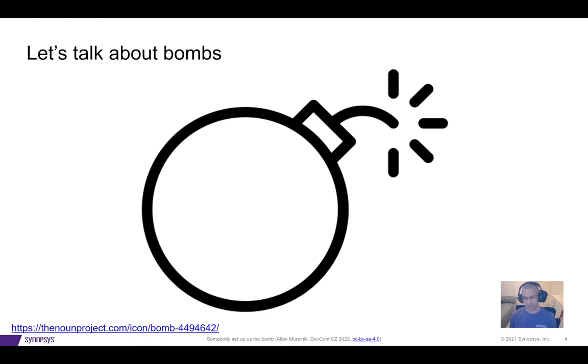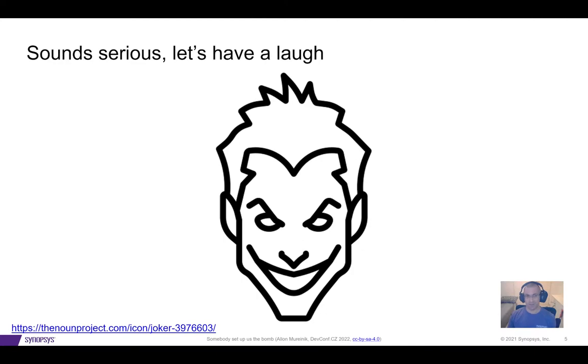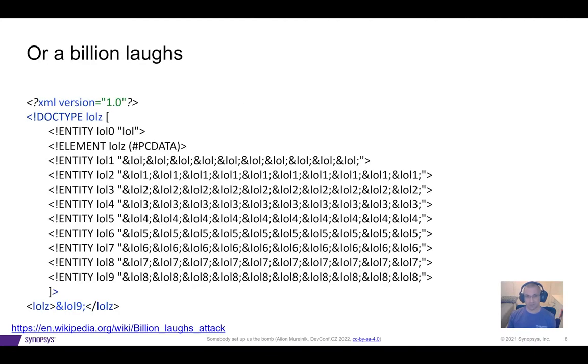This all sounds very serious, and maybe DevConf isn't supposed to be this serious — it's supposed to be fun. So let's have a laugh. In fact, let's have a billion laughs. This small XML defines an entity, lol9, which in turn references a series of lol8 references, and every lol8 entity references a series of lol7 entities, and so on and so forth.